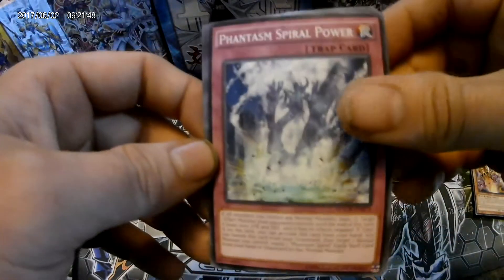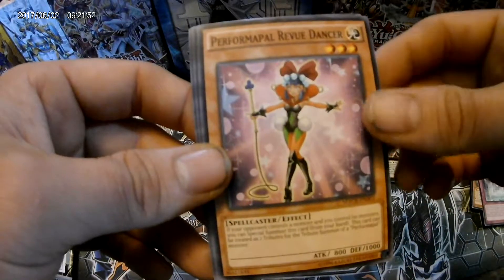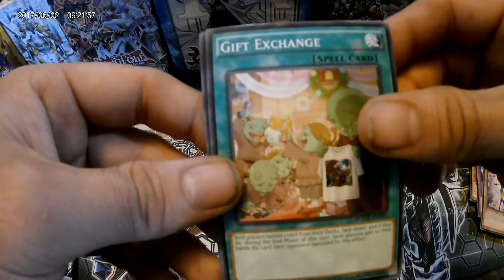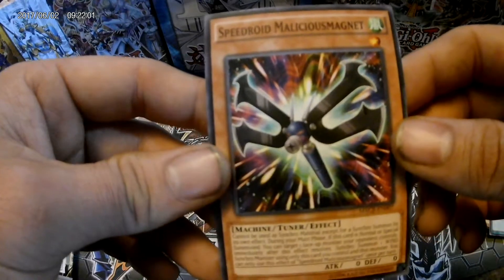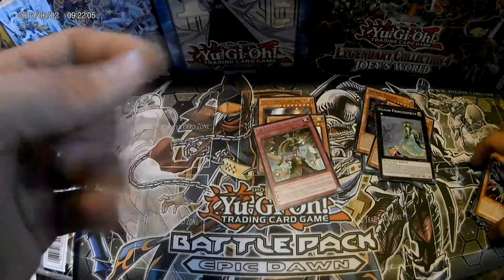Phantasm Spiral Power, Permaform, Full Review Dancer - another one of them. Gift Exchange. And Speedroid Malicious Magnet. Wow, what is up with the names for these cards?